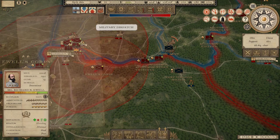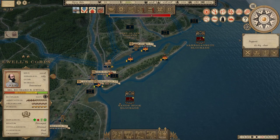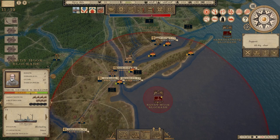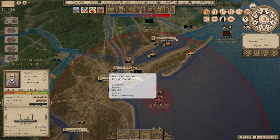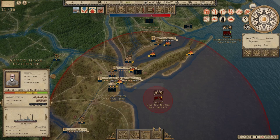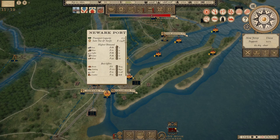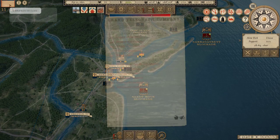Sandy Hook Blockade had a naval battle. Apparently it was a very small enemy squadron, and not only did our Sandy Hook Blockade win, but it lost little enough readiness that it's still blockading. Newark, New York, and Bridgeport — these ports on Long Island Sound are now double blockaded. At Newark, we're at 19% blockaded, which is pretty good considering it's an over-50-million port. So even that 19% is pretty substantial — we've got a nice blockade going on there.